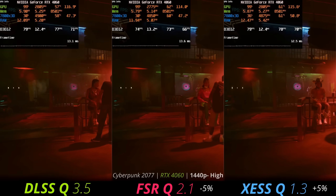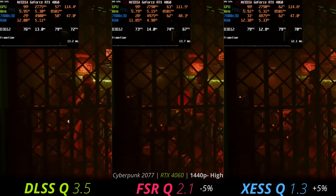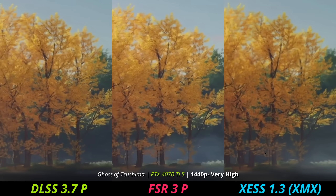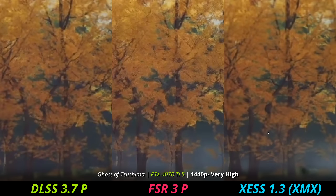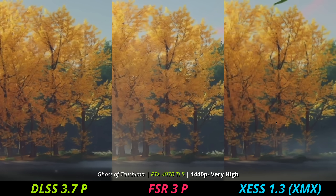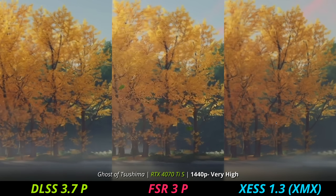That's why combining DLSS with FSR frame generation is such a huge advantage. Since FSR frame generation can be used on so many different GPUs, it gives you a huge advantage now. This is a major feature — it's going to allow more people to use frame generation than could before, and you get to use it with your best available upscaler. And FSR is just making NVIDIA's headlining feature kind of pointless.